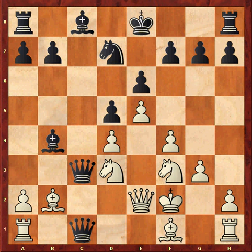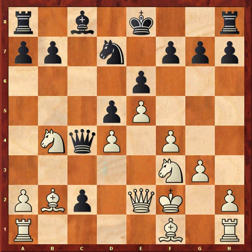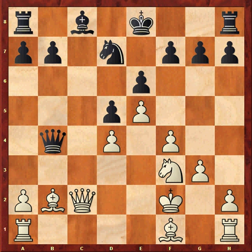And now my opponent played c1 queen. Queen c4, knight takes b4, queen takes b4 — queen takes c2 didn't look promising either. White is winning.